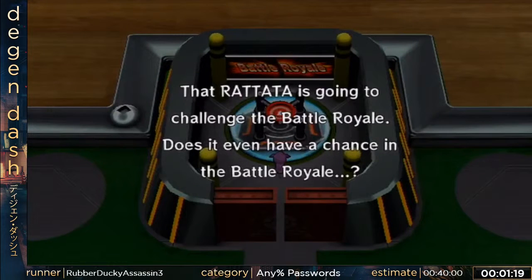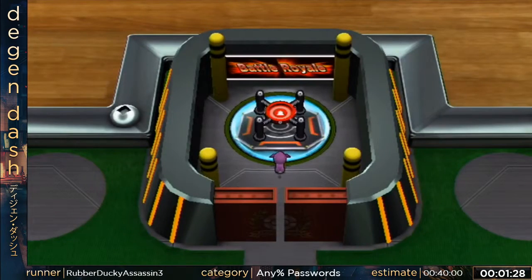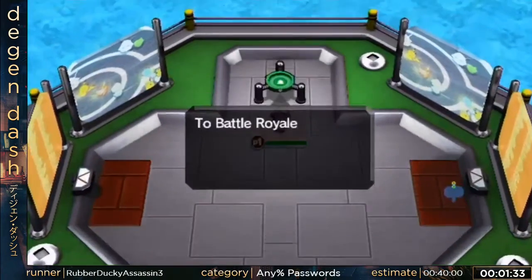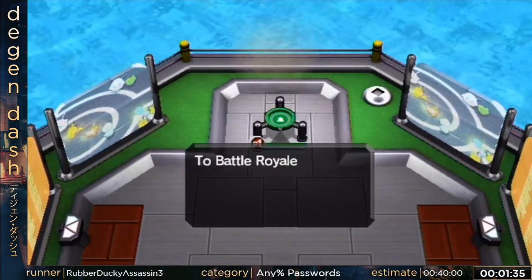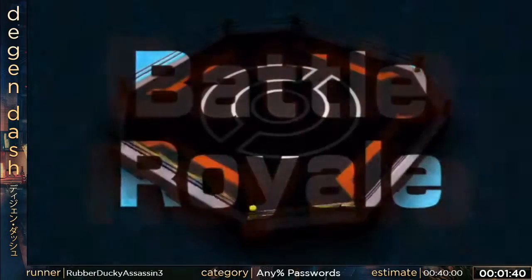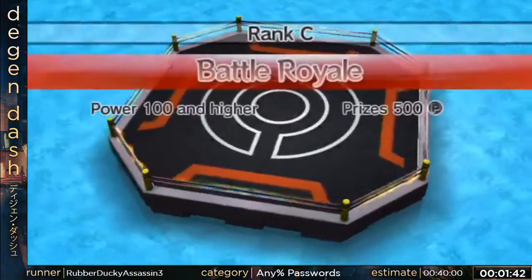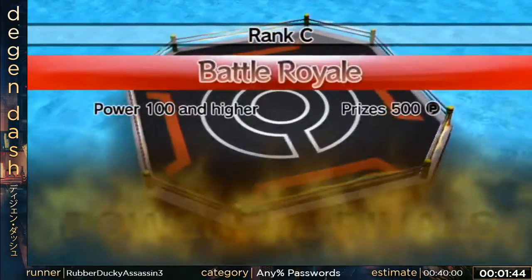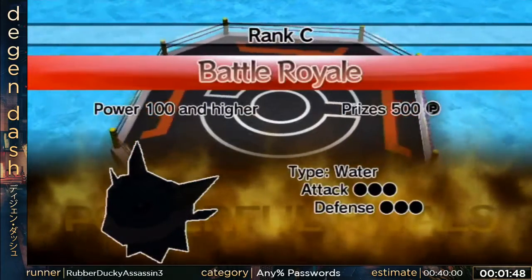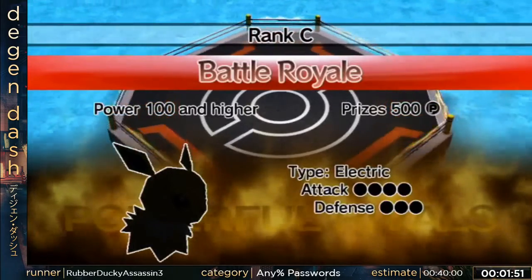This category uses passwords — little codes you put into the game that give you a special Pokémon. Some of those Pokémon are pretty great. We're going to be using three of them: mainly two for most of the run, with a third one as backup. Using those Pokémon, we're able to go through the stages faster than normal.